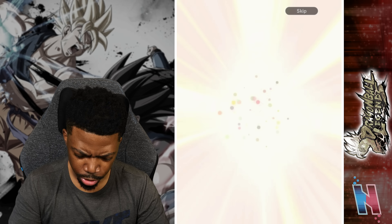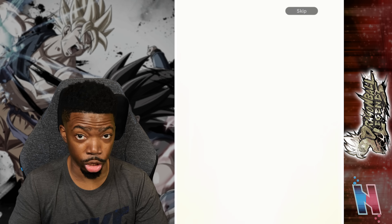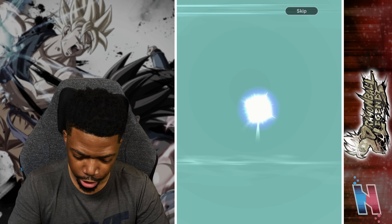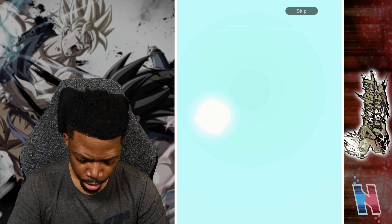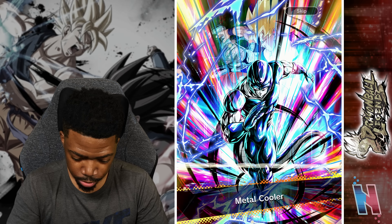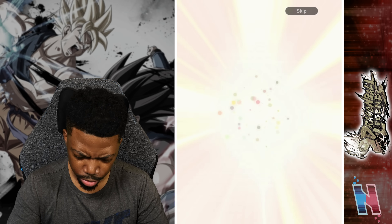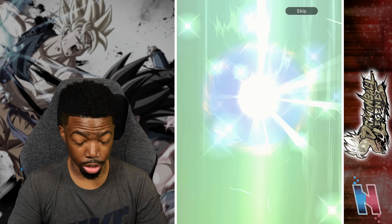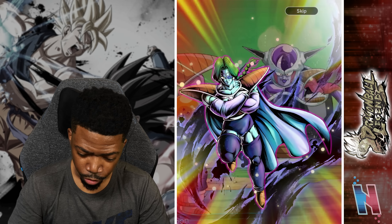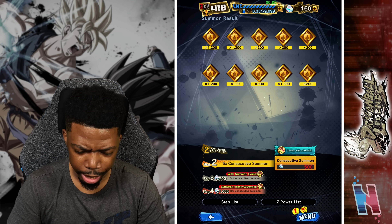Right off the bat — Super Baby 2, deserves an LF unit, don't know why he doesn't have one. Another sparking Bardock — you already have an LF. Hercule, Videl — those might have been our units. Metal Cooler — Cyberman, Jace — all the fake outs. Vados — nothing from this but a few sparking units. Hope you guys got something way better.